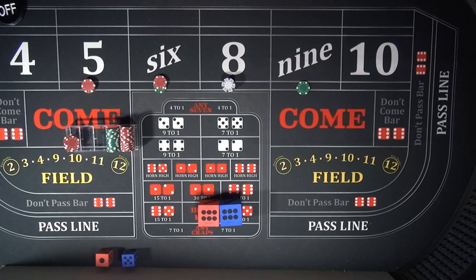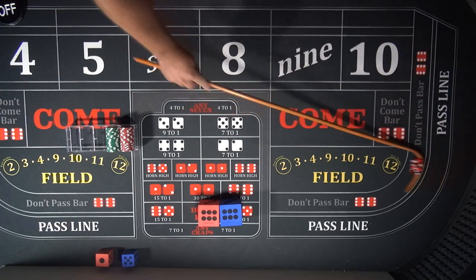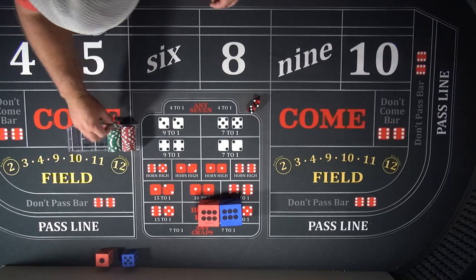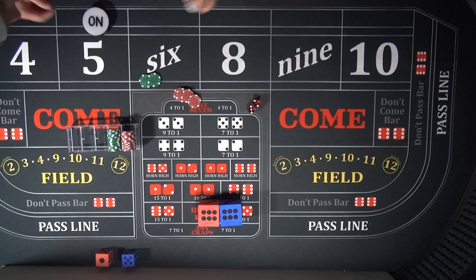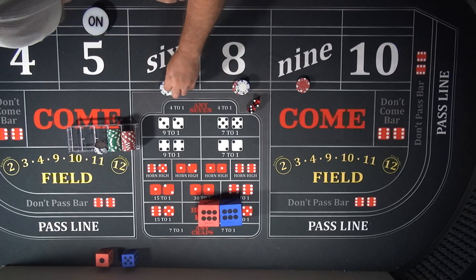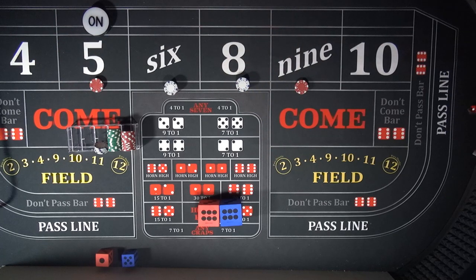We're all set up. We're going to start off with a $600 bankroll and $66 inside — that's the system. Let's roll it out and see how we do. The point is going to be on the five, so we'll drop $66 — in this case $70 — and give $4 change back. We'll set up here on the inside: $15 there, $15 there, and $15 there. $66 inside, we're ready to roll.